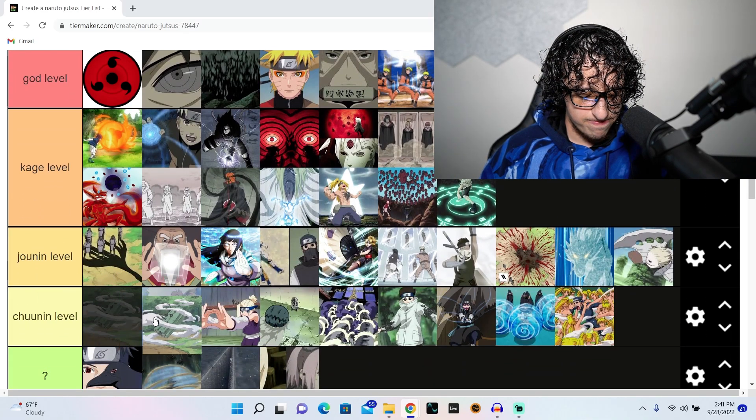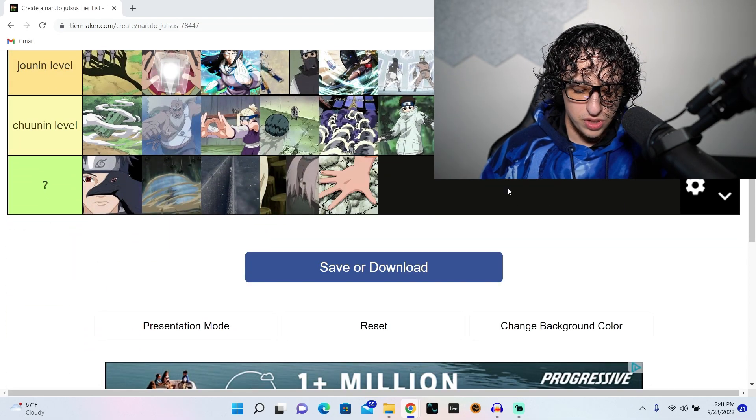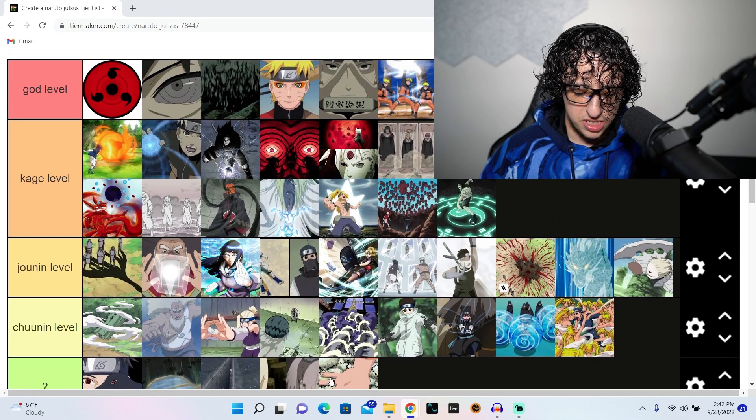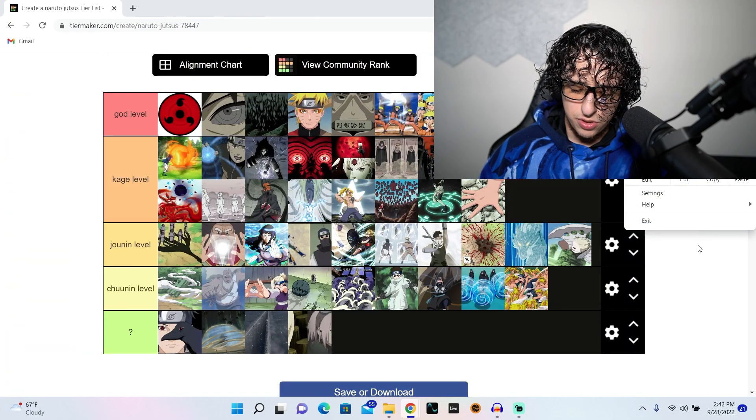Substance substitution jutsu is basic — very effective but basic. Summoning jutsu depends on who's using it because some summonings suck, but by default it has to be kage level.